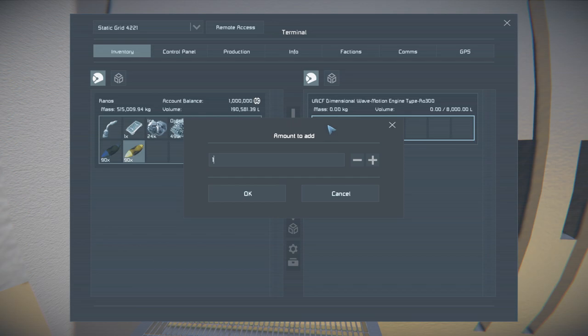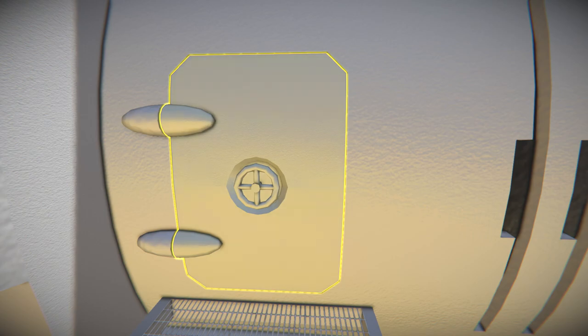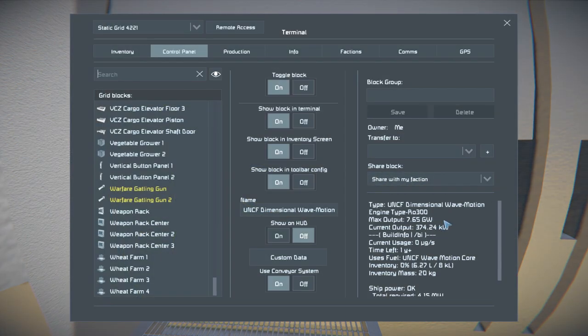I'll give it 10. I don't know how long that lasts. This one is the UNCF Dimensional Wave Motion Engine Type Row 300.